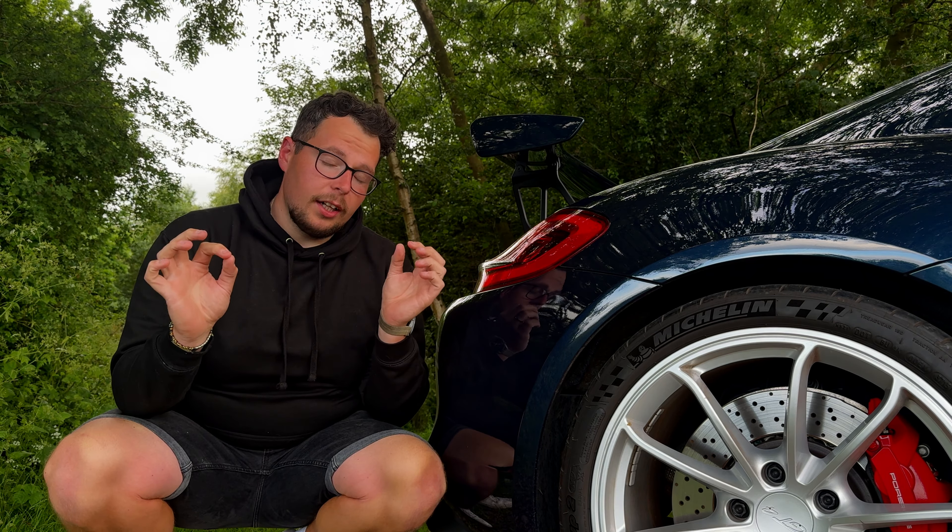When you actually install the kit, you have two positional options. I went for the more aggressive of the two — basically it's how much tilt is on the spoiler. You can have it in the more tilted option like I have, which A, gives it more downforce, and B, makes the back sit a little bit higher so it looks much more aggressive from the back and from low down. Or the second option is to have it a little bit lower. One thing to note is that when it is in this more aggressive position, you have to make an adjustment to the aero at the front, which is underneath the front wheels.